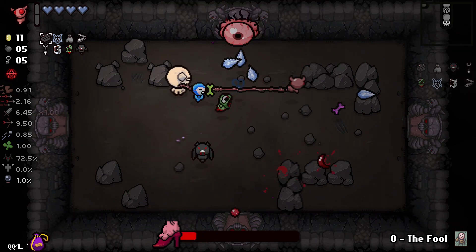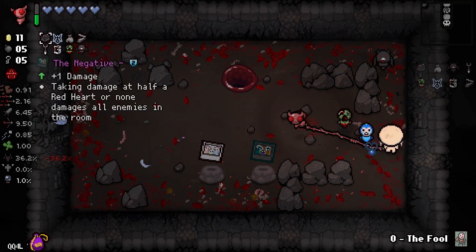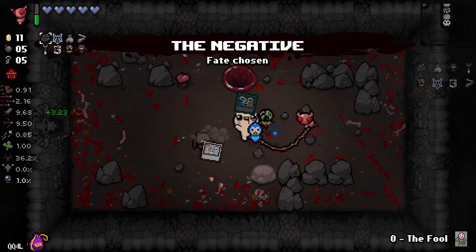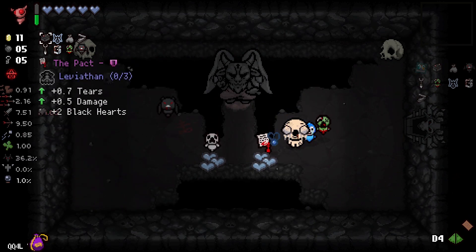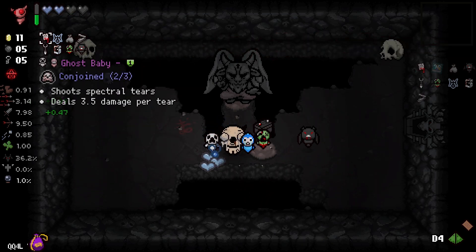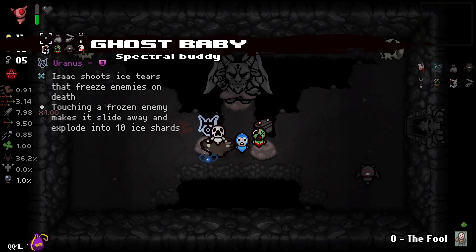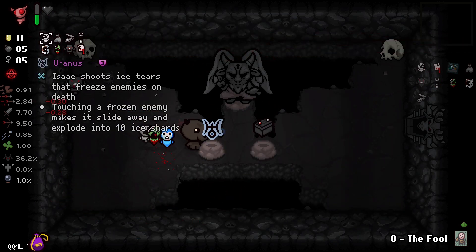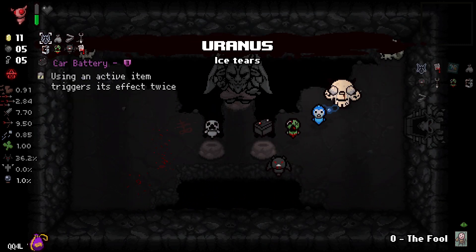I hate red mom, she's so long to defeat — come on, show yourself. Goodbye! Let's take the negative. I'm on the pact and I really need the pact. Goodbye double jello. That's my third conjoined — I should keep my conjoined status even if I get rid of the baby. I prefer Uranus. Let's go!